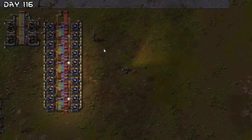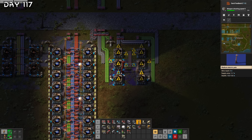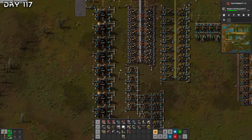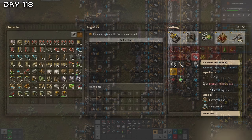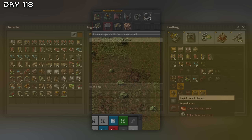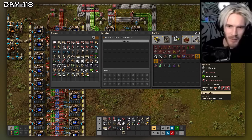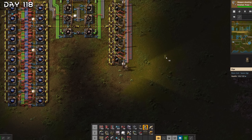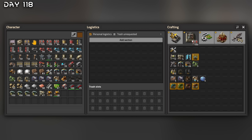I think we're ready — electric engine units, these will be great. Lube — I love lubricant. We have way too much petroleum now; we need to use up more oil. Solid fuel for the trains — this should be good. With that done, what's next? Logistic robots, construction robots, flying robot frame — where can I make that? I need batteries. Make batteries — I need sulfuric acid, copper, and iron.